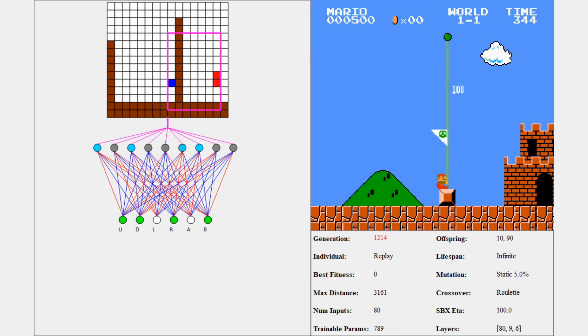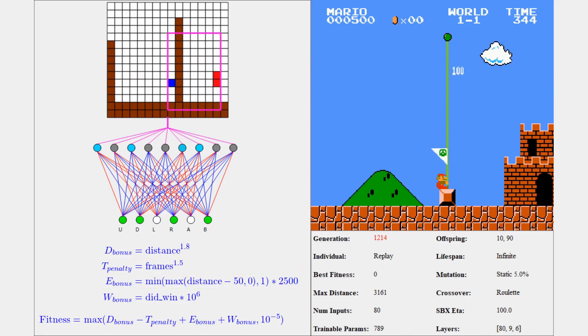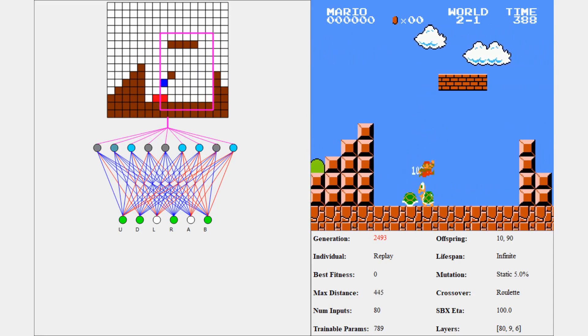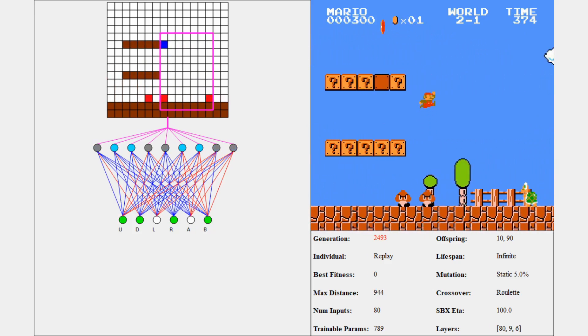Each individual is given a score based off this fitness function. Don't worry if you don't understand it — I created it mainly to reward early exploration, maximize distance through the level, and minimize the amount of time taken. At the end, each individual is given a probability to be selected for reproduction based off their fitness. From here, a population of individuals played different levels of Super Mario Bros over a period of three weeks. I started with a larger population to promote exploration, and slowly decreased the population size over time to promote exploitation.